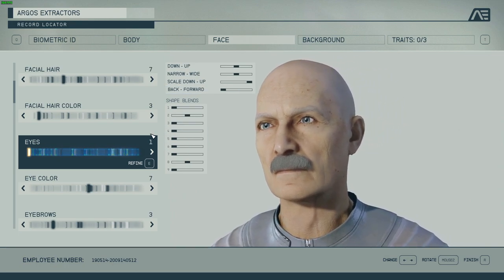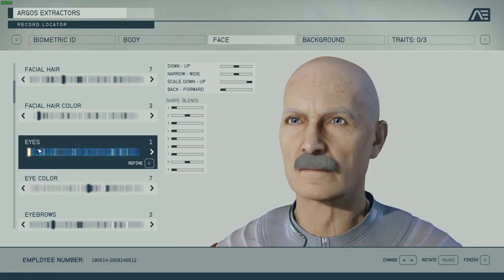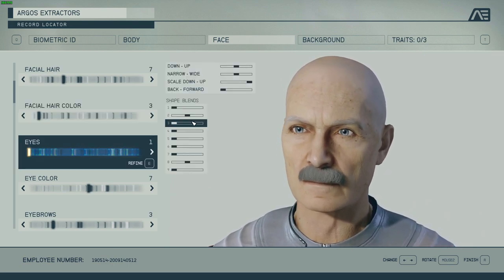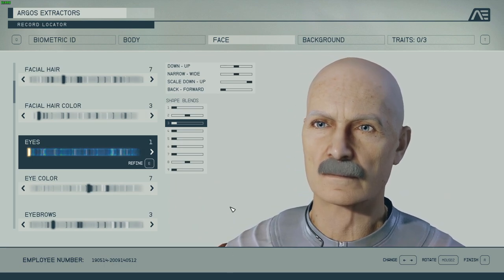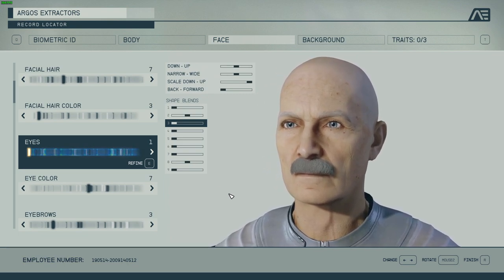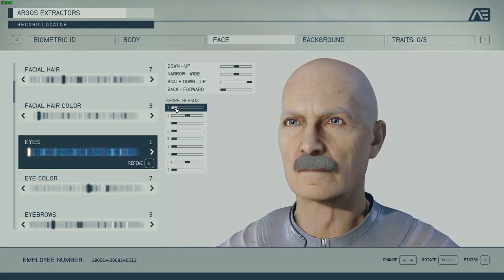Shape lens is a bit more complicated. In the context of this character editor, it basically blends from other eye shapes that were scanned. So if you go to preset one it remembers the choices you had. Shape lens blends in different eye shapes proportionally.